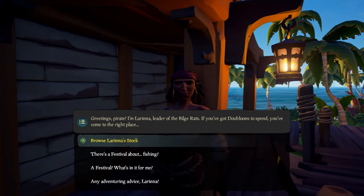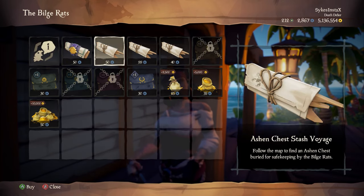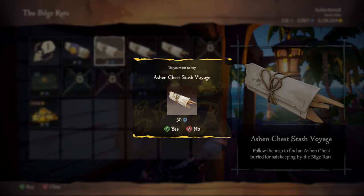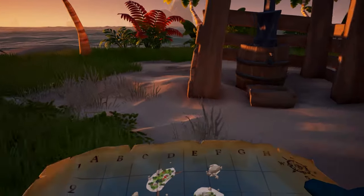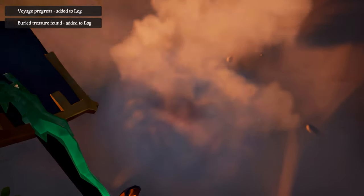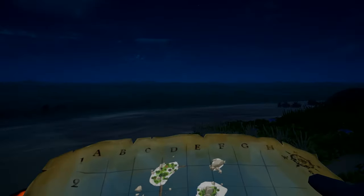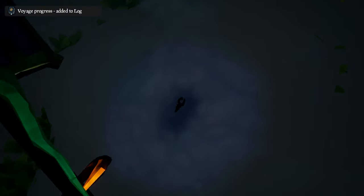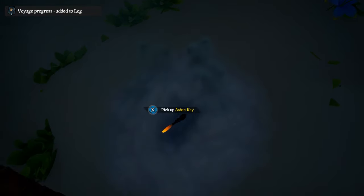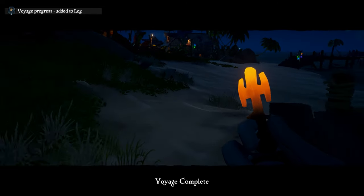The easiest but most expensive method is by purchasing and completing Ashen Chest and Ashen Key Stash Voyages from the Bilge Rat. These used to be free but they're not anymore. These are simple voyages that give you the location of an Ashen Chest or an Ashen Key to dig up at any outpost. A Chest Stash Voyage is 50 doubloons each and a Key Stash Voyage is 99 doubloons each, so it ain't cheap.